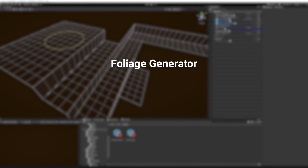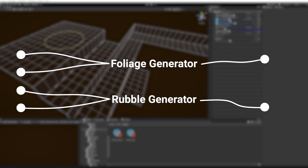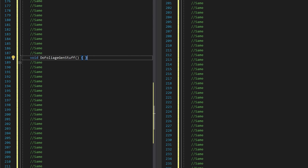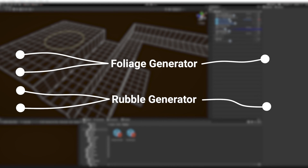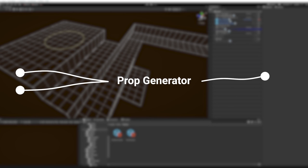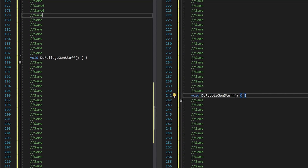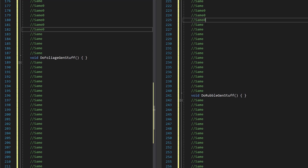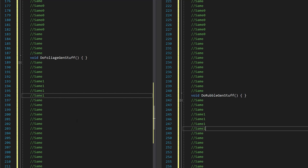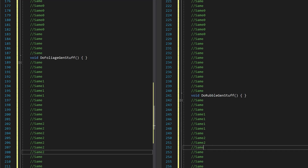Before, I had the foliage and rubble generators, which both had inputs and outputs — the outputs were the spawned objects. Both of these generators had their own code, even though 80%, maybe 90%, of the code was the same. This week I generalized the generators, so I now have a single generator which I can use to spawn foliage and rubble. If I want to change a small thing in both generators, I have to change them both. Currently there are just two, but if there are like eight or nine, I have to change all of the files for that small little thing. By generalizing everything in a single generator, I only have to change a single file.